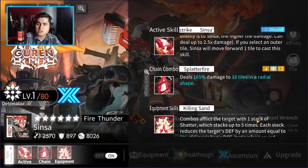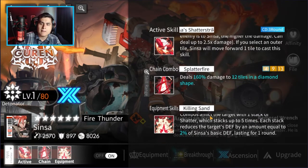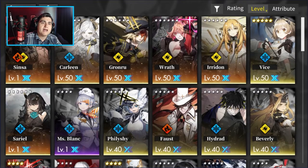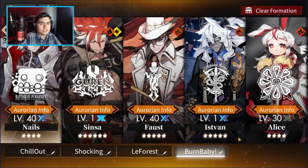Whenever he hits enemies with his normal attacks, active skills, and chain combos, he's gonna inflict a stack on the target that lowers the enemy's defense by 2% based off of Sinza's own basic defense. Not a bad unit overall. Currently my formation for my fire composition has Nails as my sniper, Sinza as my DPS.